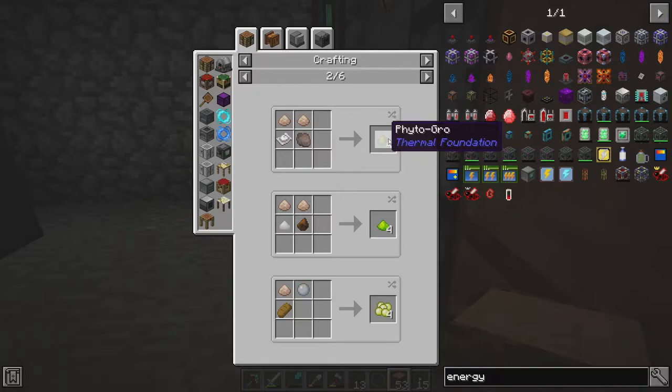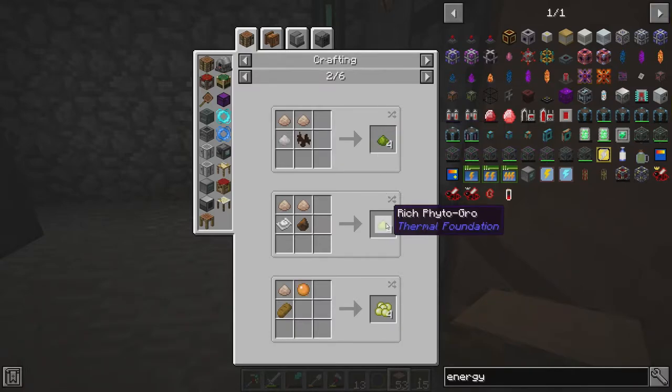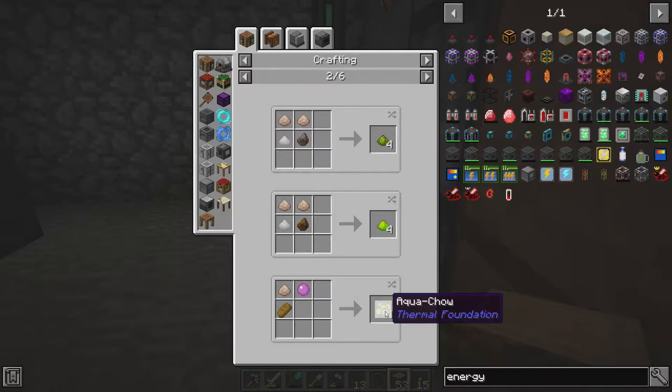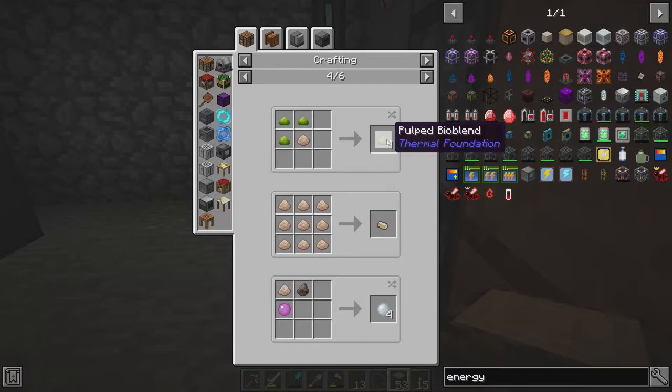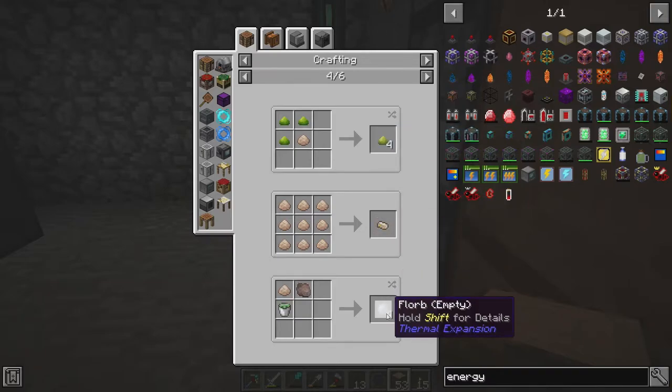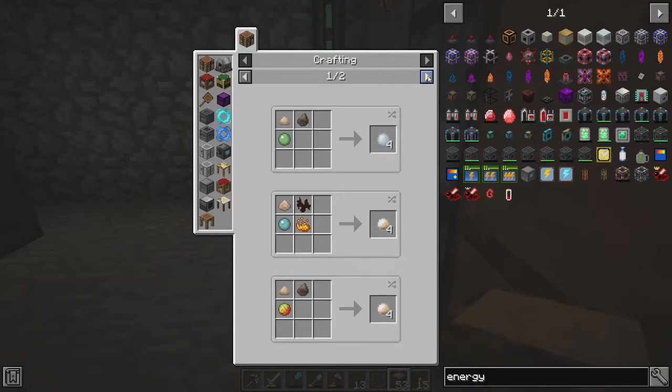The Phytogrow — this is something you can use on plants and stuff, it's like fertilizer. Aqua Chow — no idea what that is. Rich Aqua Chow — no clue. No idea what that does. It's a Florb — what the hell's a Florb? I have no idea what a Florb is.